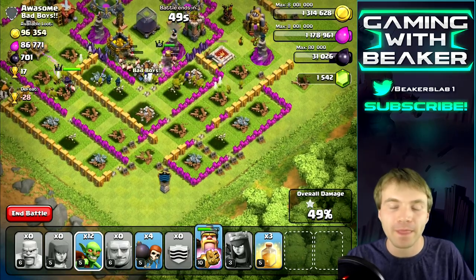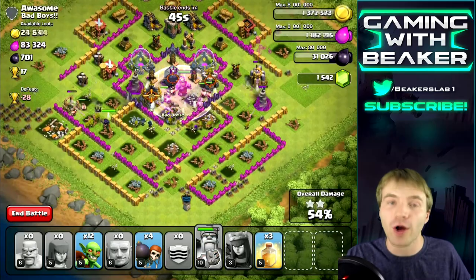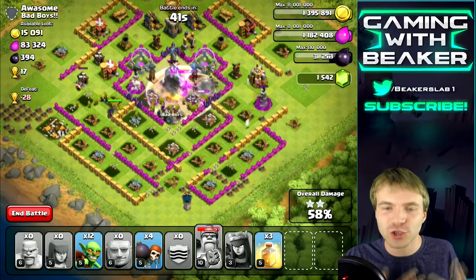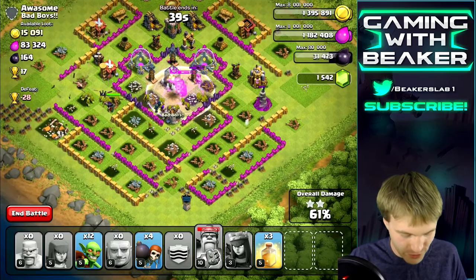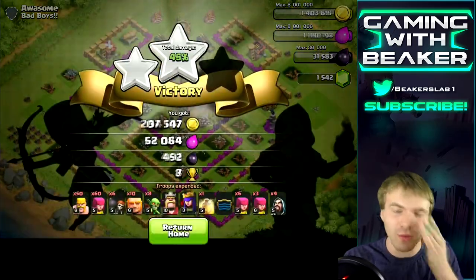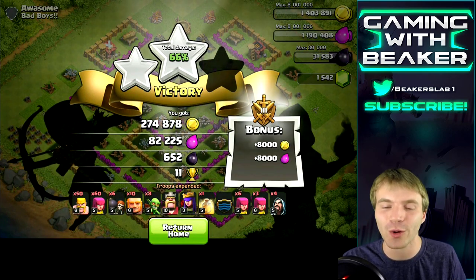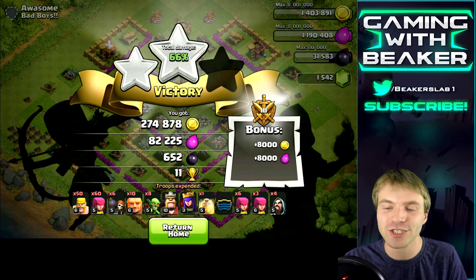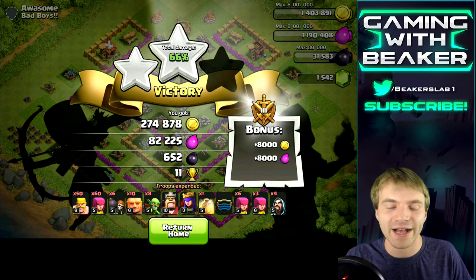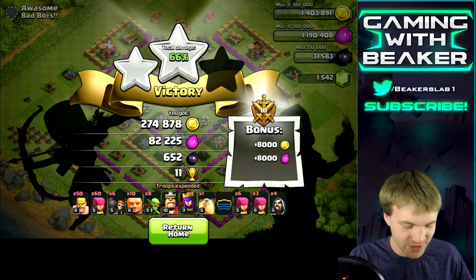Storages are really strong buildings with a lot of hit points, but wizards are like super archers — you can't go wrong with them. We're going to quit out because I don't want both heroes to die. The Barb King took quite a few hits, but that was good gold plus a little dark elixir. That was a fun raid — I haven't raided with giants in a while but this is really fun.